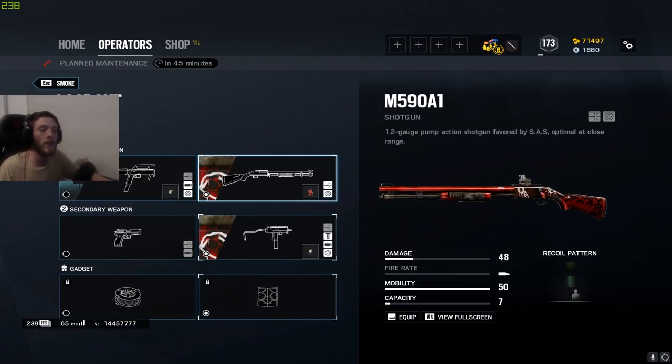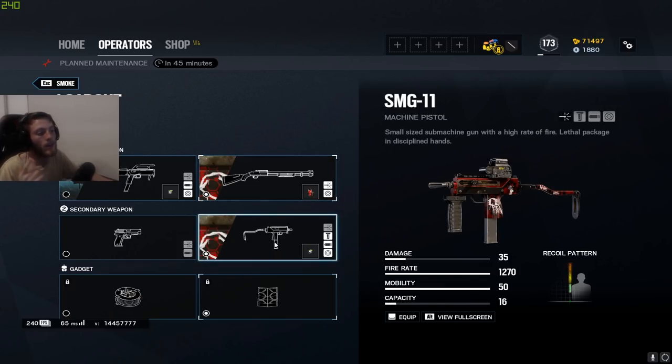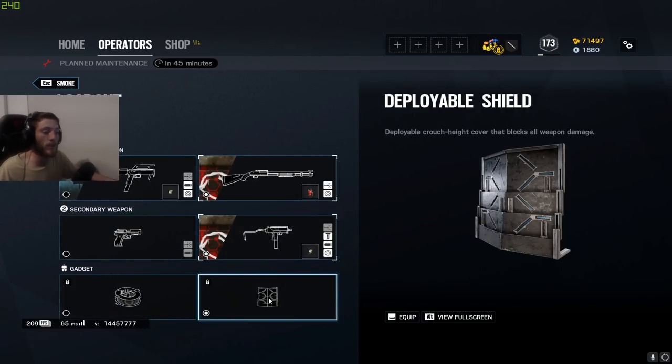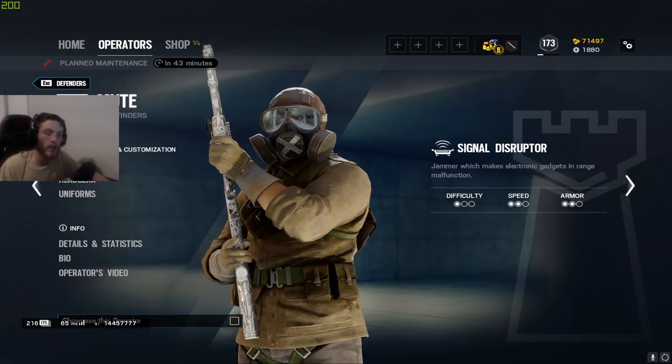Now on to the defenders. Starting off with Smoke — I run the shotgun on the FMG just so I can create rotates on site. I run it with the reflex and laser sight. On the secondary, I run the SMG-11 with standard flash hider, holographic, and vertical grip. I bring the deployable shield.